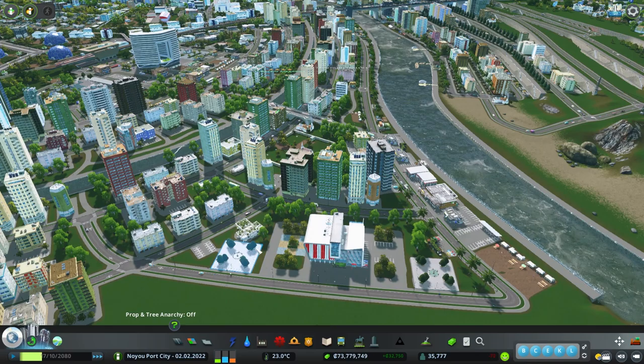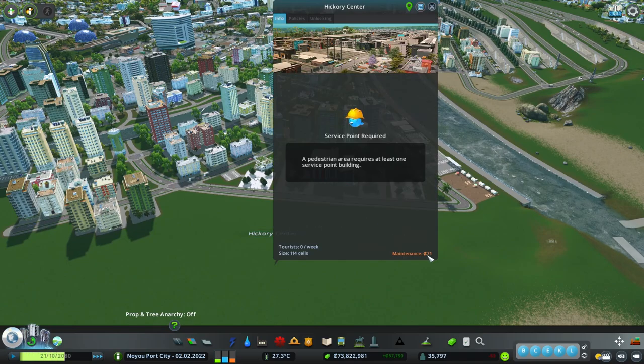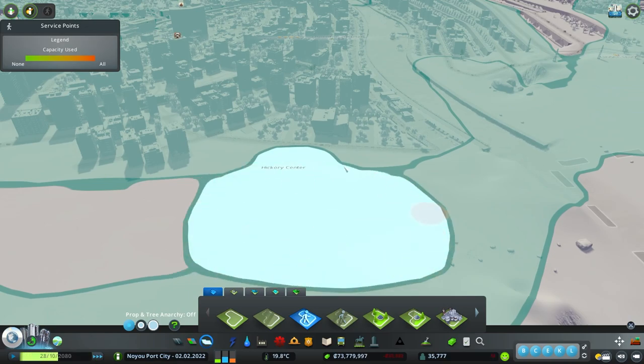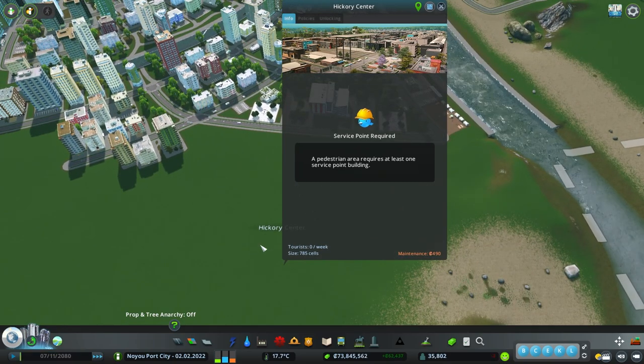So let's start by creating our pedestrian district. If we look at the maintenance costs, it says a pedestrian area's maintenance cost is based on its size. So if we make this bigger, you will notice that the cost will also increase. Now it's $400 and before it was less than $100. This really hurts because there is currently no return value — you get absolutely nothing, and all that happened when creating this is you just incurred an expense.